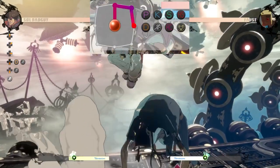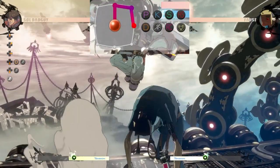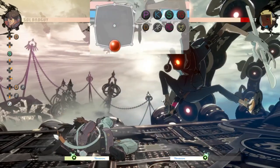If the opponent does not backdash, the move will not come out as you are in hit lag from the initial safe jump attack. If the opponent does backdash, you will just fall to the ground and immediately initiate your followup attack that will catch your opponent's backdash.